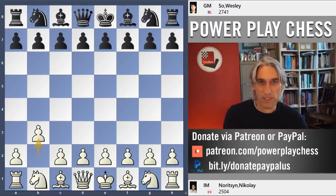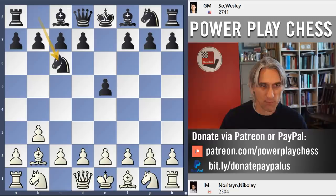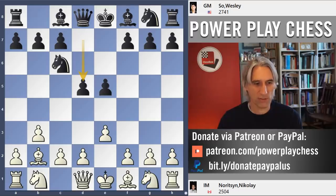Noritsyn plays b3. e5, claiming ground in the centre, and Bishop b2 hits the pawn on e5. Knight c6 protects that pawn in the middle, and e3. Wesley, playing in very classical style — if his opponent is going to hang back with b3, Wesley says he's going to claim the centre. Bishop b5.